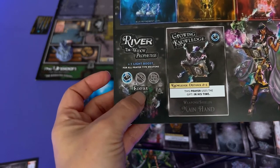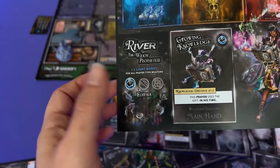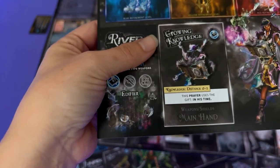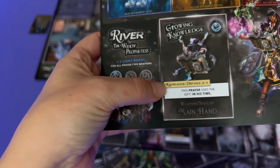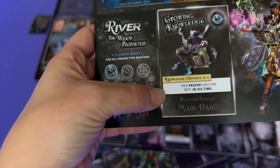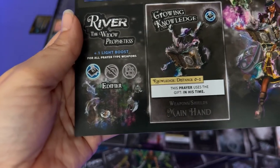This one's the edifier — she specializes in prayer type weapons and her starting weapon is Growing Knowledge. It has a distance of zero to one, and it has the blessing In His Time, which allows me a reroll. Yes please!